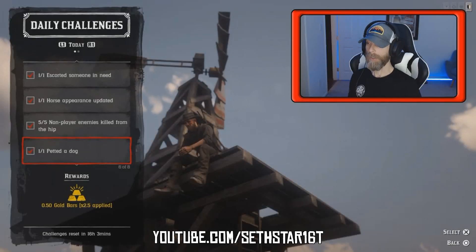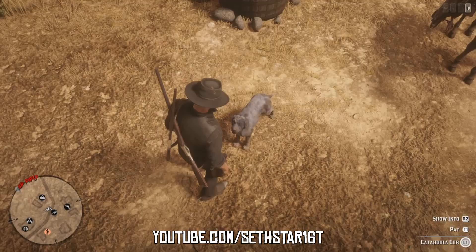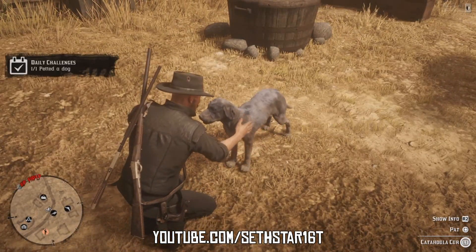Number 5: And my new favorite daily challenge — pet a dog. There are a couple of dogs in Tumbleweed, and some up at Rascal Fork as well. Approach calmly, hit the prompt in the lower right-hand corner of your screen, and show some love to man's best friend.